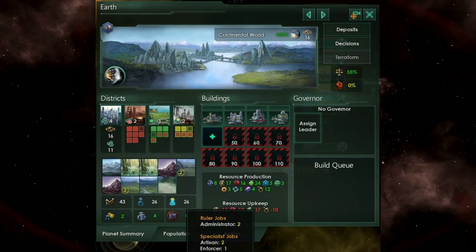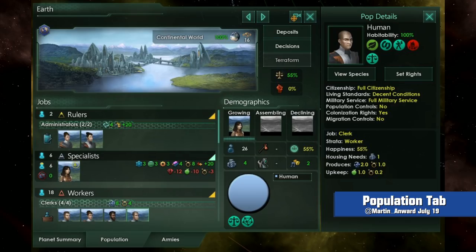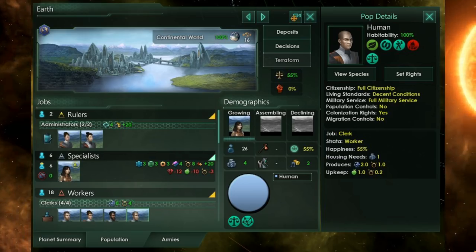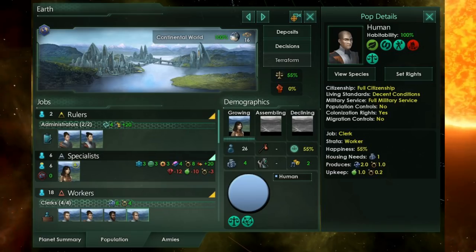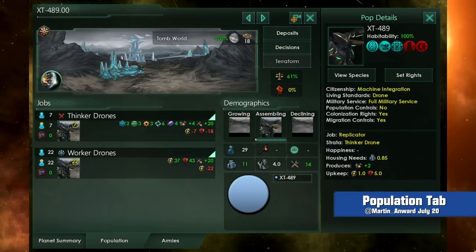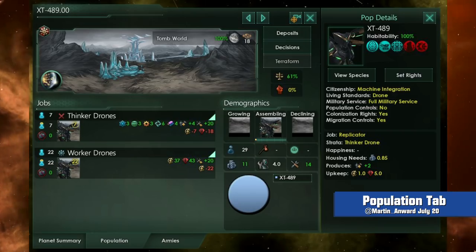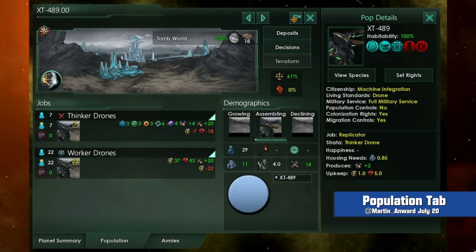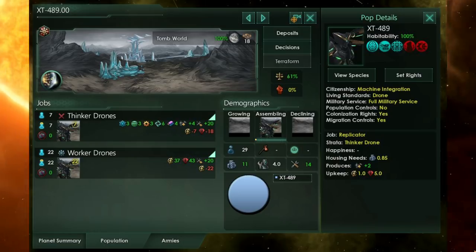Buildings now appear to have planet-wide effects, and it looks like you're limited in how many you can build. My guess would be a system similar to Europa Universalis IV, where the number increases with the size and development of the planet. In another screenshot, we can see the population tab for this Earth. Pops now have jobs, and their resource output and upkeep are determined by the roles they'll play in the planet's society. How these jobs are generated remains to be seen, but I'd guess it's governed by the buildings and districts, as it seems very much like the pop job system from some recent Civilization games. An interesting aspect would be how different empires require different jobs from their pops — robotic pops, for example, will have a very different planetary society than their organic counterparts, whilst Wiz has said on Twitter that Xenomorph hives will again have a different structure.